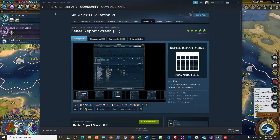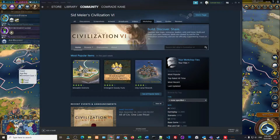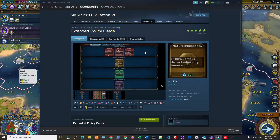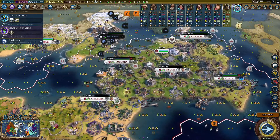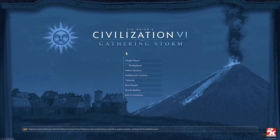Then you just have to look for a different mod. Go back to the workshop and make sure you search Sid Meier's Civ 6, then type in Extended Policy Cards — this is the mod by Aristos. Same thing: go in and install it. Once the mod is downloaded and installed, you can check if it's enabled by restarting the game and exiting to the main menu.